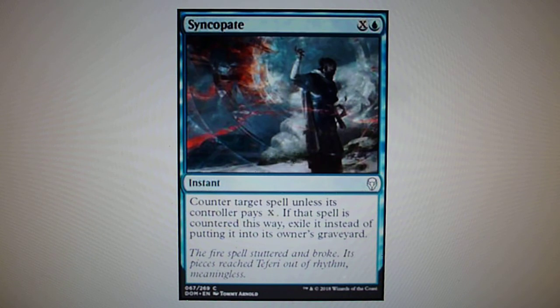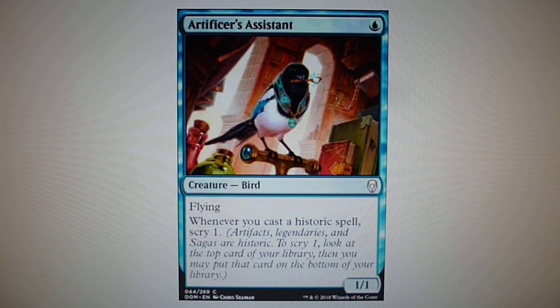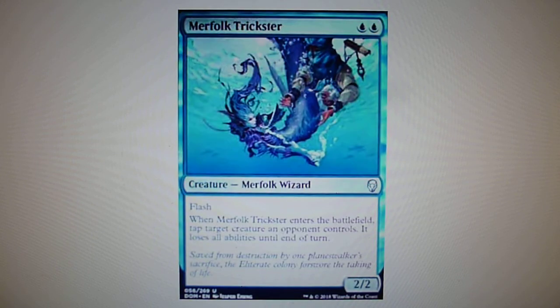Syncopate, X and one blue — you counter target spell unless its controller pays X, and if countered this way, you exile it instead of putting it into the graveyard. Artificer's Assistant is a one-drop 1/1 flyer, and whenever you cast a historic spell you may scry one. Merfolk Trickster costs two blue, is a 2/2 with flash, and when it enters the battlefield you tap target creature an opponent controls and it loses all abilities until end of turn.